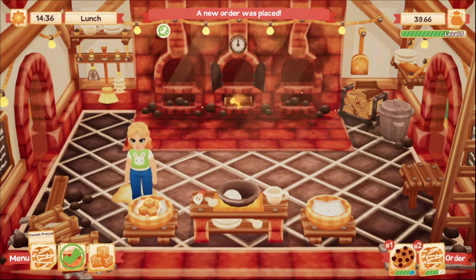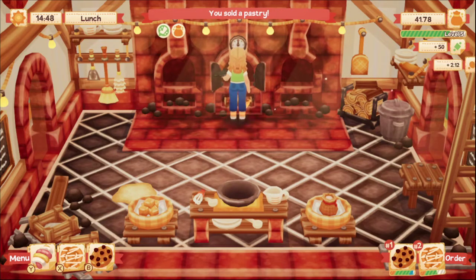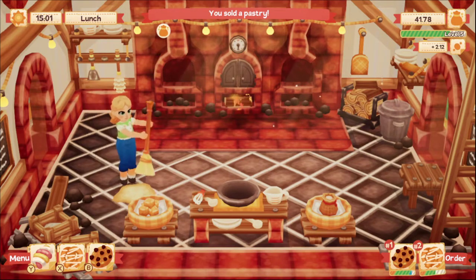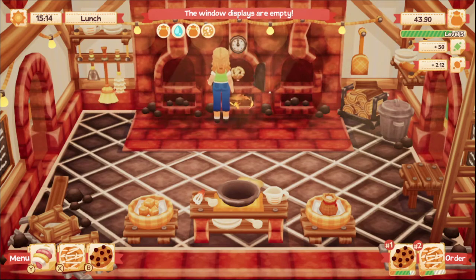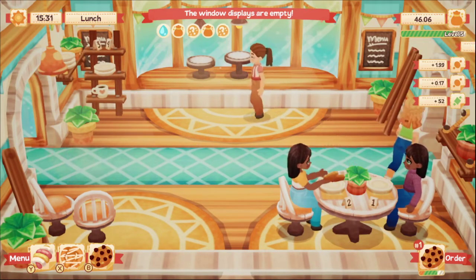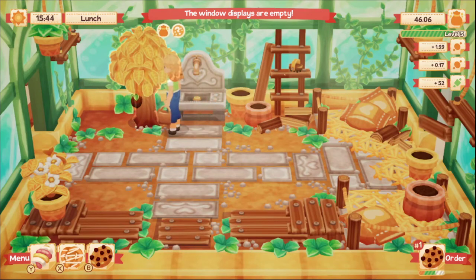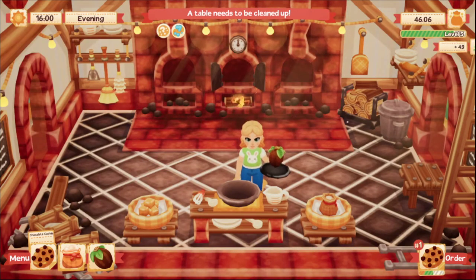We definitely want to get that second oven going. We've got a chocolate chip cookie to make. The display cases are empty — you see what I'm saying? And you're constantly having to water things. The chocolate chip cookie I have down pretty well.